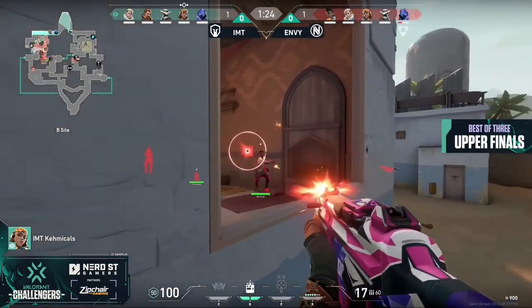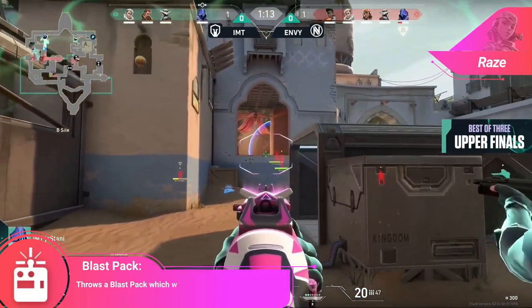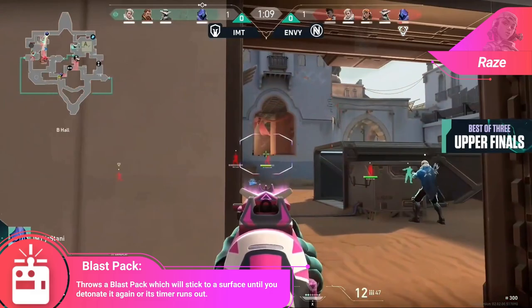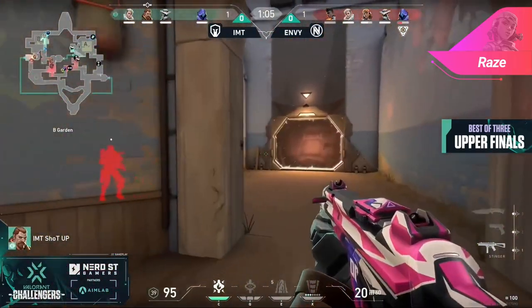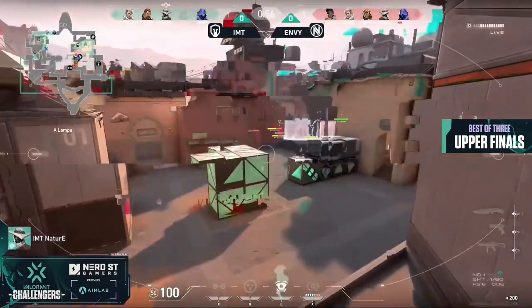Before we hop into it we have our question of the day: what is one thing that you changed in your gameplay that instantly made you a more effective player? Personally, I'm going to be covering the thing that comes to mind for me, which is how to peak with Raze's satchels. I was one of those Flights fanboys early on that always wanted to go flying through the site, but that's not always the best way to peak — in fact you can peak with your satchel way faster and more effectively than any other peak in the game.